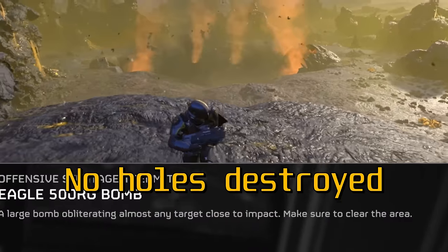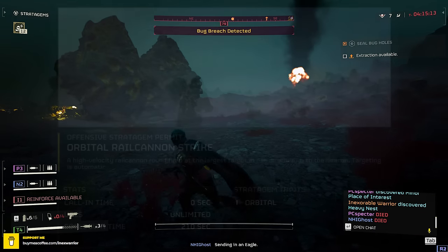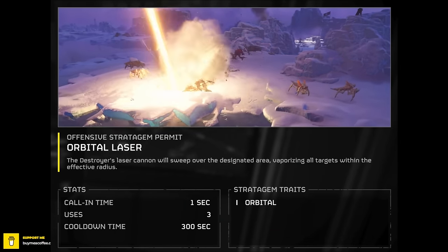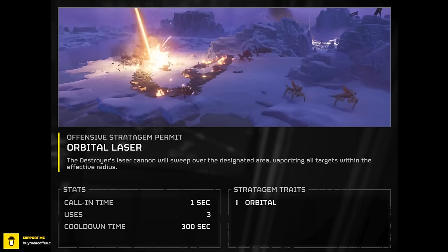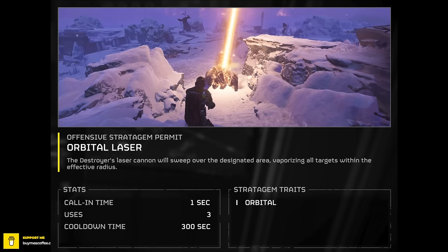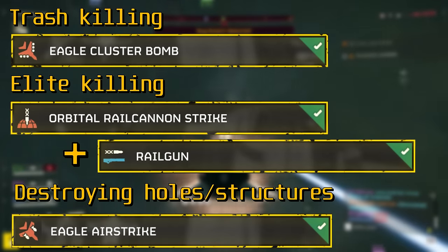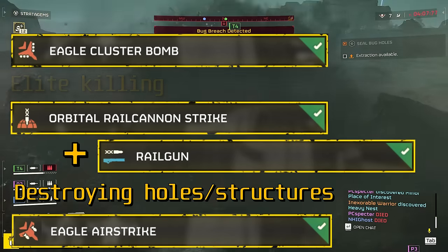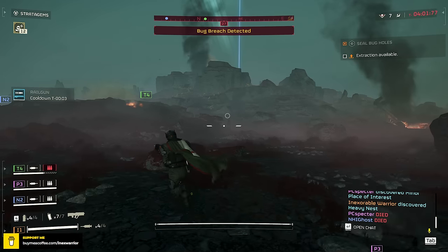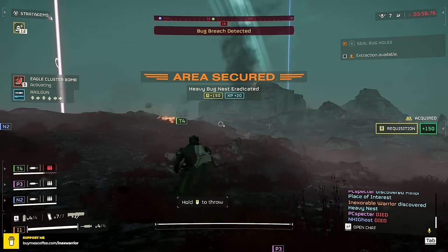For honorable mentions: the 500kg bomb — I like it as it one-shots titans and everything else, and is the only other option that can destroy rogue research stations besides the hellbomb. You get two uses per Eagle rearm with ship module upgrades, though it can be a hit or miss with the smallest radius. The orbital laser is amazing for killing general enemies and suppressing elites, but I dislike the long cooldown and being limited to 3 uses per mission. With this full setup, you have trash-killing power, elite-killing power, and the ability to destroy holes, nests, and structures. A teammate carrying a shield backpack stratagem, sharing shields and the railgun, makes you essentially untouchable.